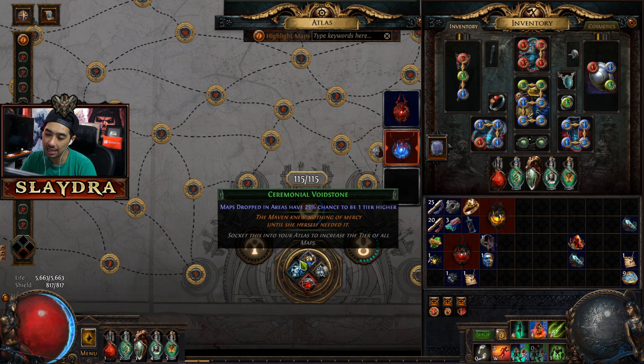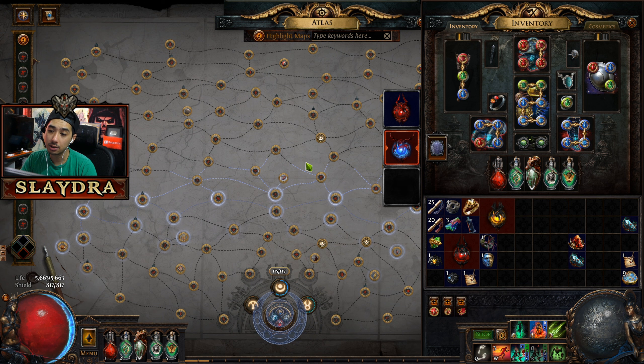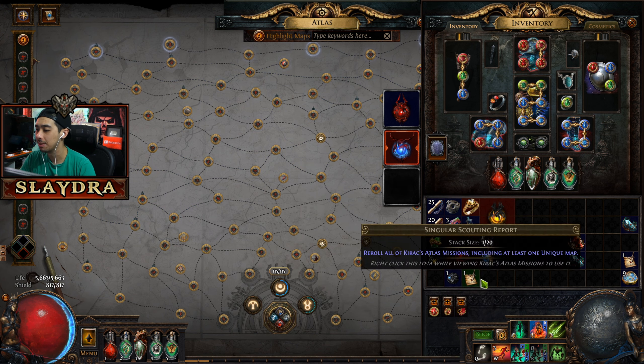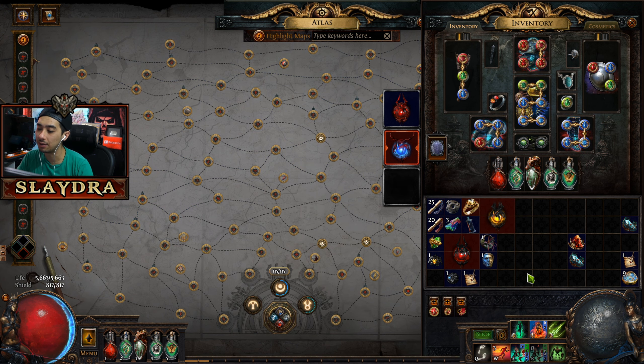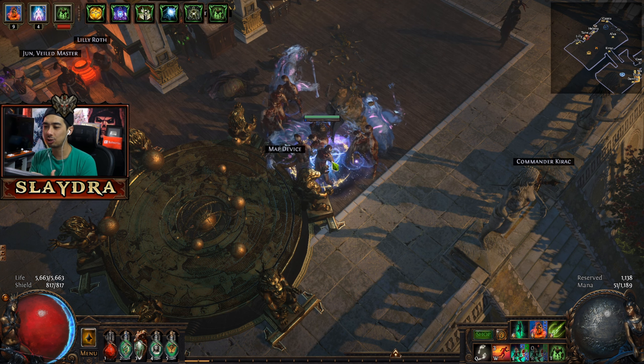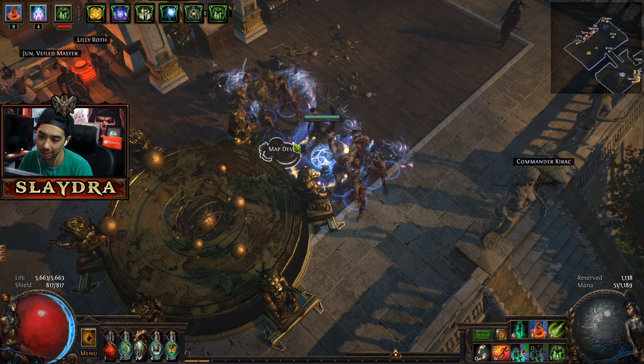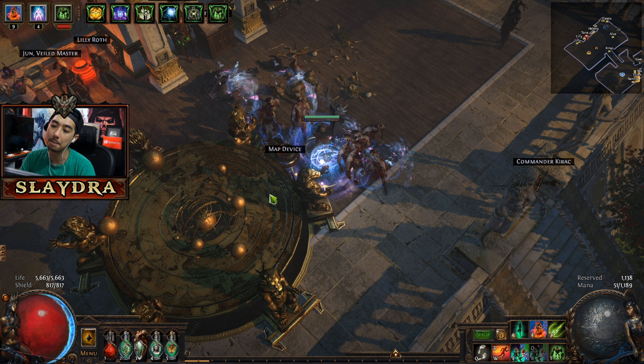What these will unlock is the stones. The stones will then increase the map tier of your maps. Eventually you're going to get all four of them. But technically you can do these before the Maven if you want to. Like I mentioned before with the endgame guide, some interactions will just happen naturally a little bit faster than others, and it depends on your luck because there's a little bit of RNG sometimes with the maps.